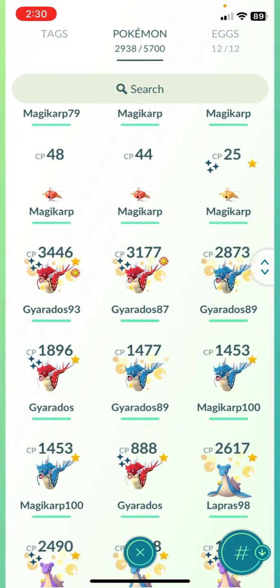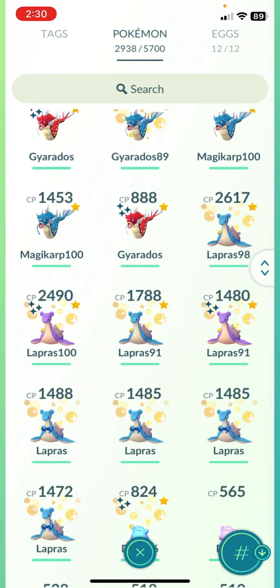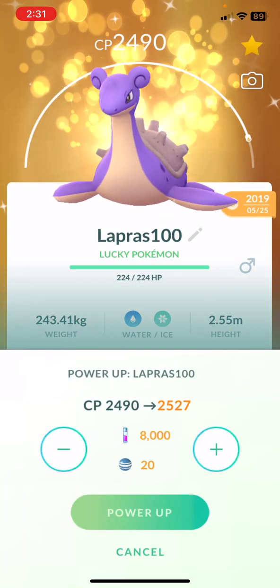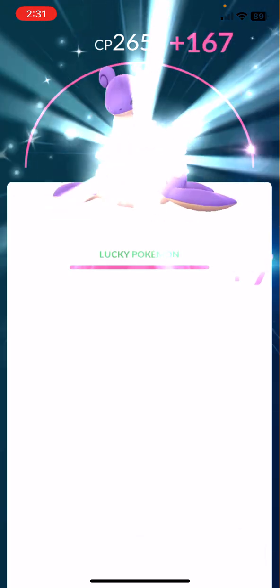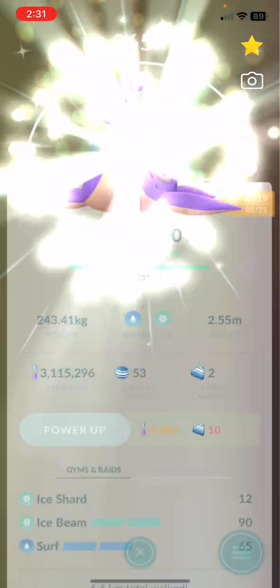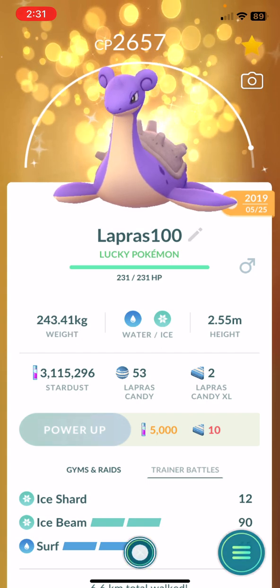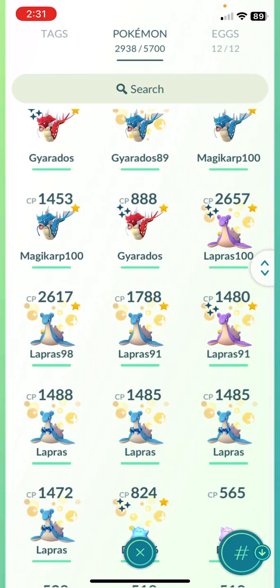Tauros, Magikarp — Gyarados should definitely get a second charge move. Those are good. Lapras — 100%, ice beam. I gotta max out my 100% Lapras, man — 167 candies. Most definitely give it a second charge move. There you go, sir — don't be disrespecting this Pokémon. It's one of the top best ones.